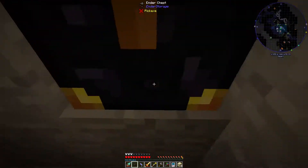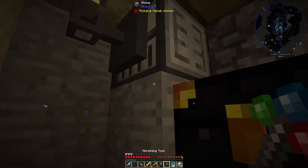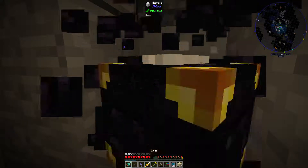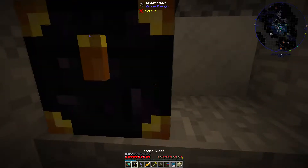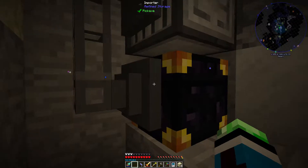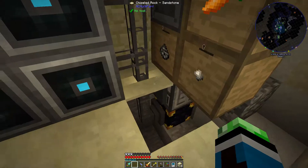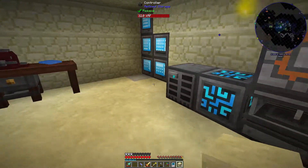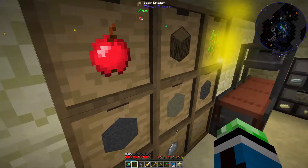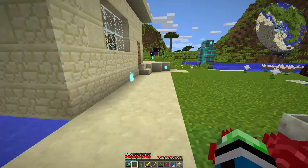There we go - importer. I'll do that for this instead. Ender chest takes so long to break. Alright, ender chest importer - this will do. It'll import all the things and put grains of infinity there first, because that's the only place grains of infinity can really go.